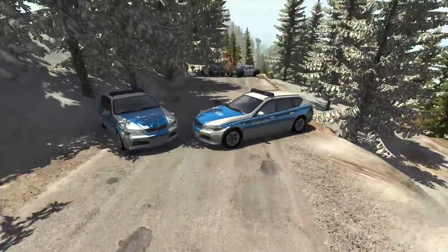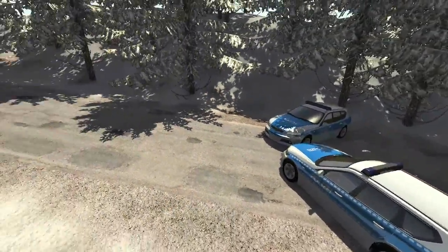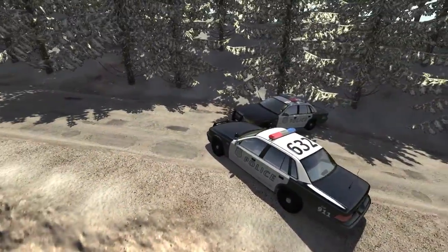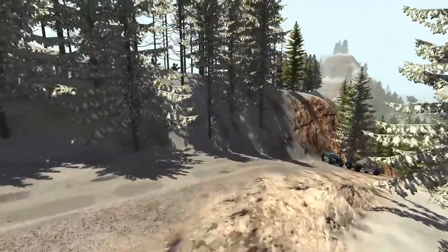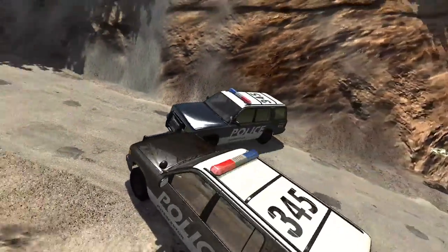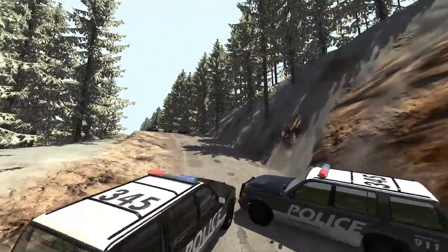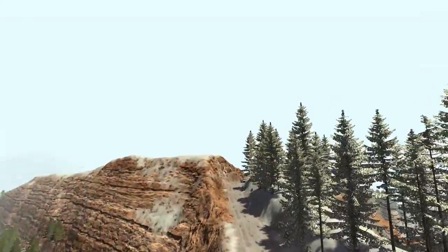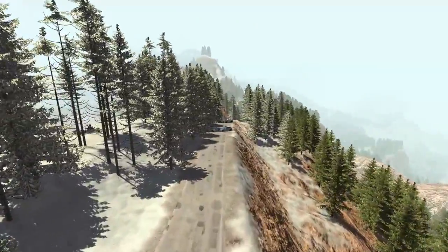We've got some Polizzi here — that's going to be the first vehicles we're going to have to smash through. If we can make it through those, we've got the more classic Crown Vic style police cruisers waiting for us. And if we can get through those, further down the way we're going to have to bash through a couple of high-speed interceptor style police full-size SUVs. So we're going to see — can a smaller, speedier vehicle make it through all this?